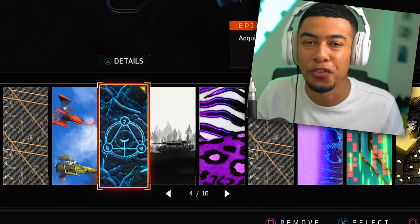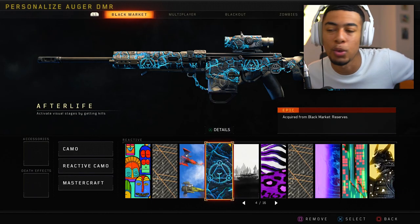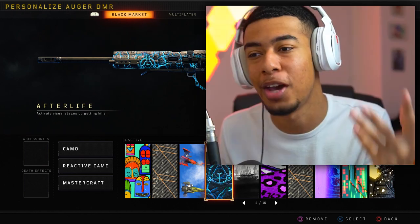Round of applause to Treyarch, man - we've seen everyone's bank account. Like, what the flip? So if you get it on a dead weapon like the SDM, sad times, man. Because you've got to unlock it again on a weapon that you want, so you've got to buy more Supply Drops or earn more Reserves.